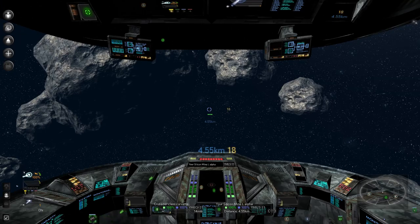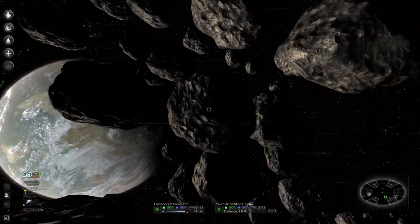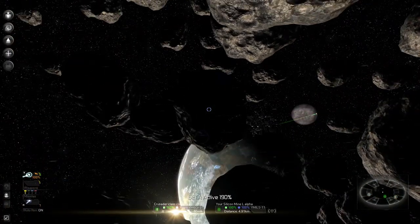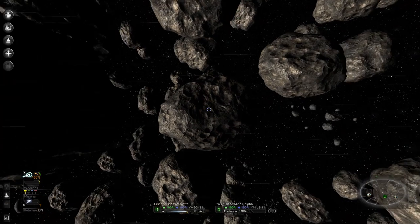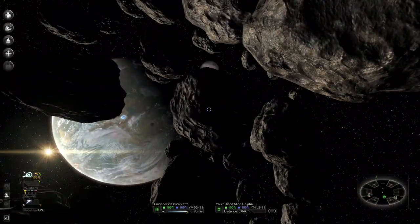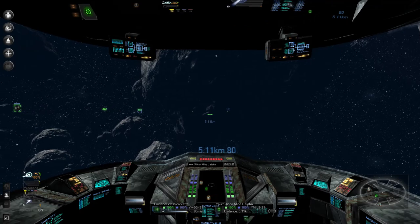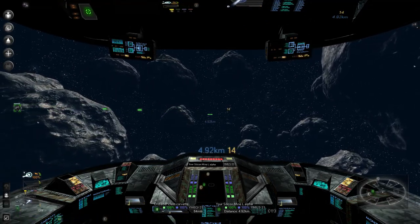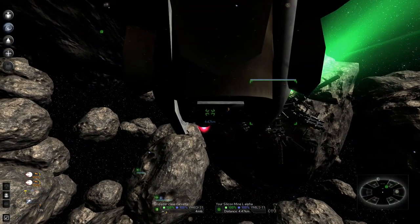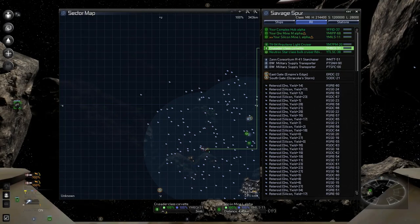We just need to pull straight out here. My angle — damn it, stop. Get better. There we go. Pulling straight out — nothing is in our way. This bottom rock is going to be close but I think we should clear it. I'm boosting — all the way to 80. Don't hurt yourself. We're pulling up, we're going. We cleared the rocks.